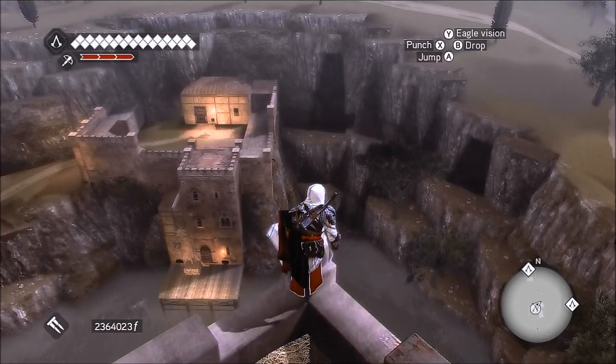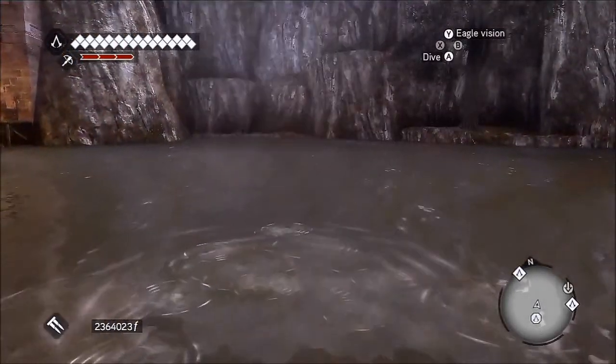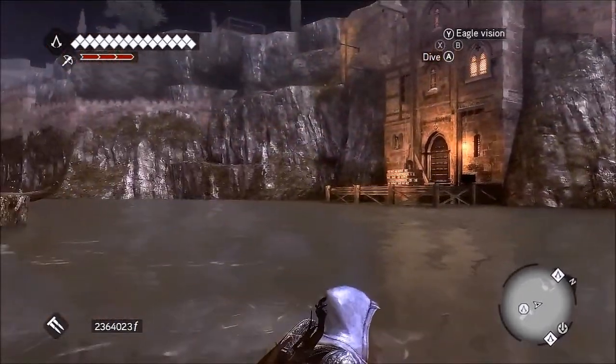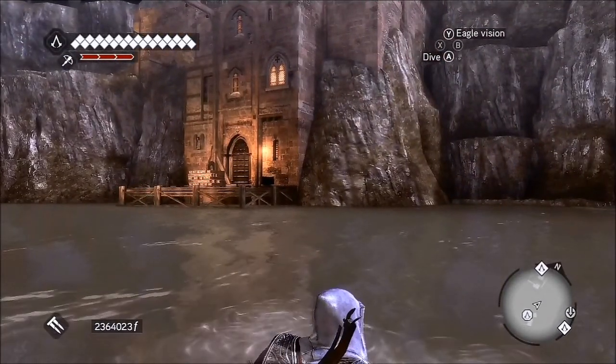Perform a normal jump and then once you're through doing that press A again to go into the dive when you're at the bottom. There you go. You've just completed your Thieves Guild Challenge. Well done.